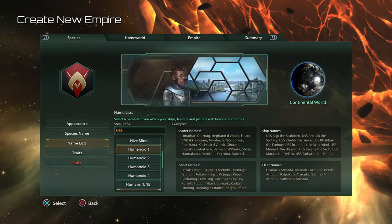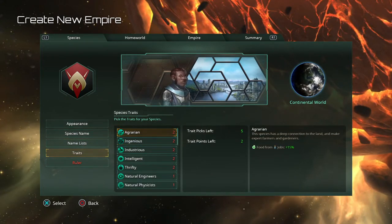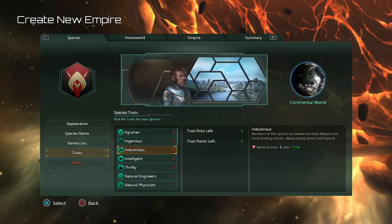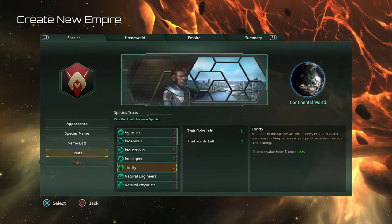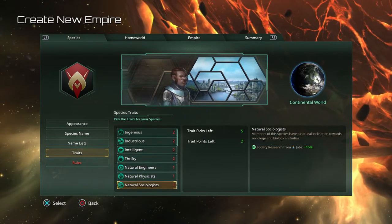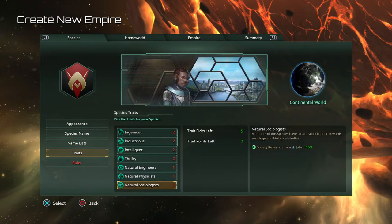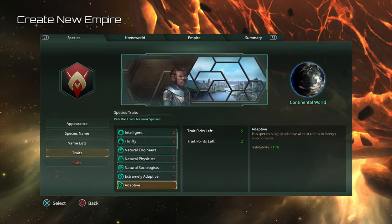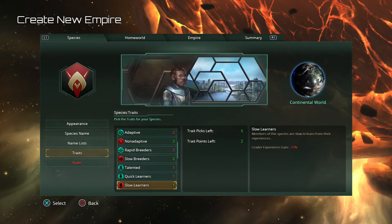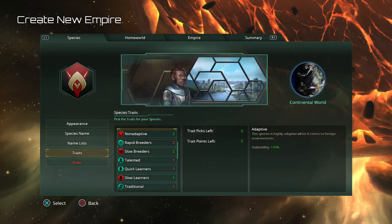Now this is where it gets important — your traits are going to affect your empire. They affect different things like food, jobs, energy credits, research, and minerals. Go through and read them all; they're pretty self-explanatory. If you're not sure what you're looking at, go pick an already-built empire and try the game before trying to build your own. If you've played Civilization or Age of Wonders, this will be very familiar. You get five trait picks total.